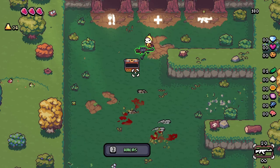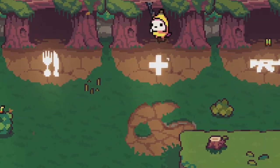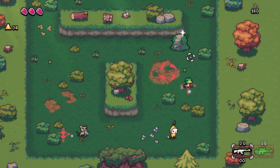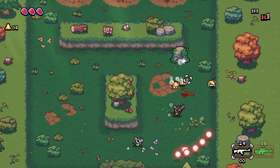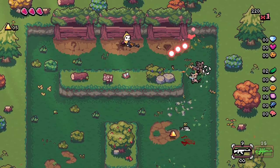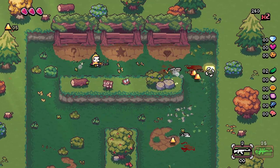Number four: HP up. Before you enter a room, there's a little symbol above the door letting you know what you'll get for clearing it — the doors with the little medical cross above them. You might be thinking, why is this important? Or, why would I want to go in there when I'm already full health?